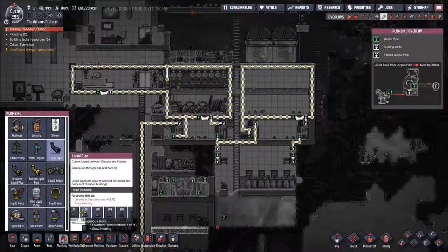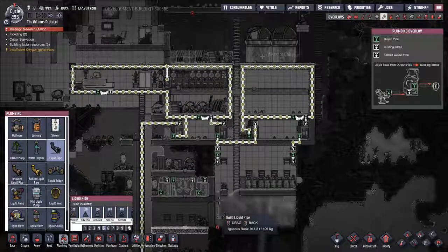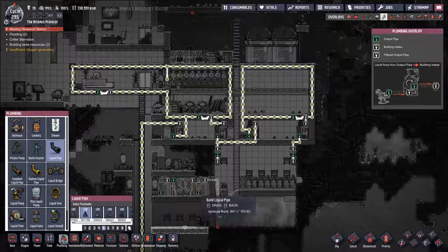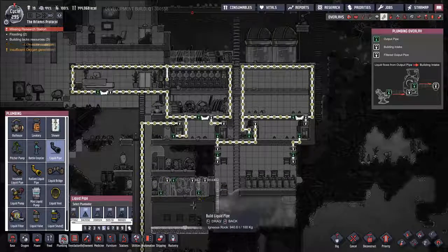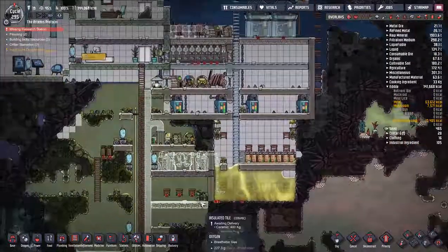I want a liquid pipe — igneous rock — and we're going to run this up to here. This will then feed into here, which will feed into here, and then this will feed into our electrolyzer. So that's part of the setup that we want going on here.